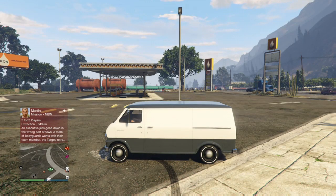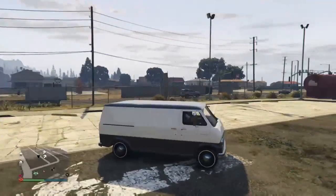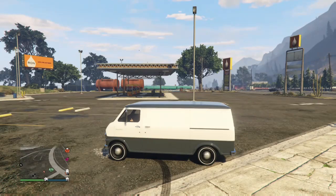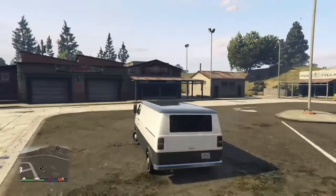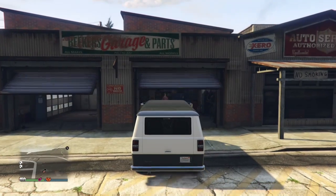Hey there people, how's it going? This is Flawless from Flawless Rage 2 bringing you another video. Today I'm going to be showing you the brand new Yuga Classic van, which was just released today in GTA 5 Online on Xbox One, PC and PS4 — 22nd of November 2016. We're going to be doing an A-Team van build. If you're a fan of the A-Team from the 80s classic TV show, you're going to love this.